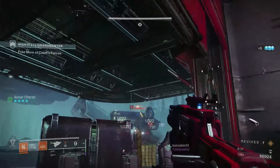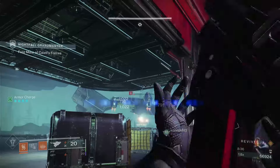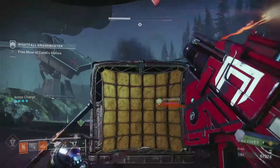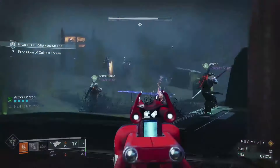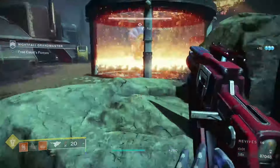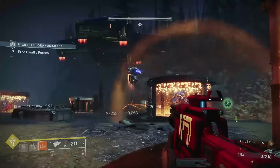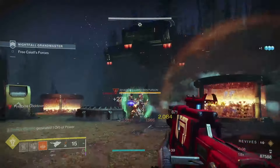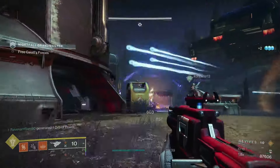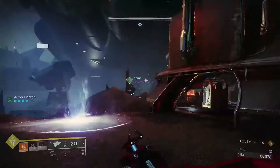Once you get into the next area — where you used to just sparrow past and hang out on one of the chains — you can't do that anymore. Now we have to go up the right side, deal with an Unstoppable champion and some gladiators, and free Kytle's Cabal. We have to destroy all of the Cabal that spawn while avoiding fire from the ships. You can destroy the turrets on the big Cabal carriers, which makes this a lot easier. Defeat the Cabal elite with the solar charge and deposit it, freeing the captured Cabal.